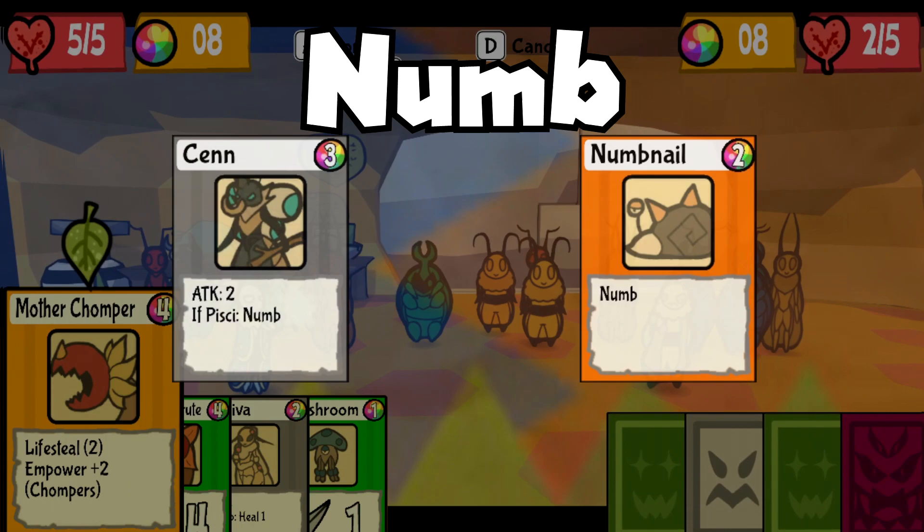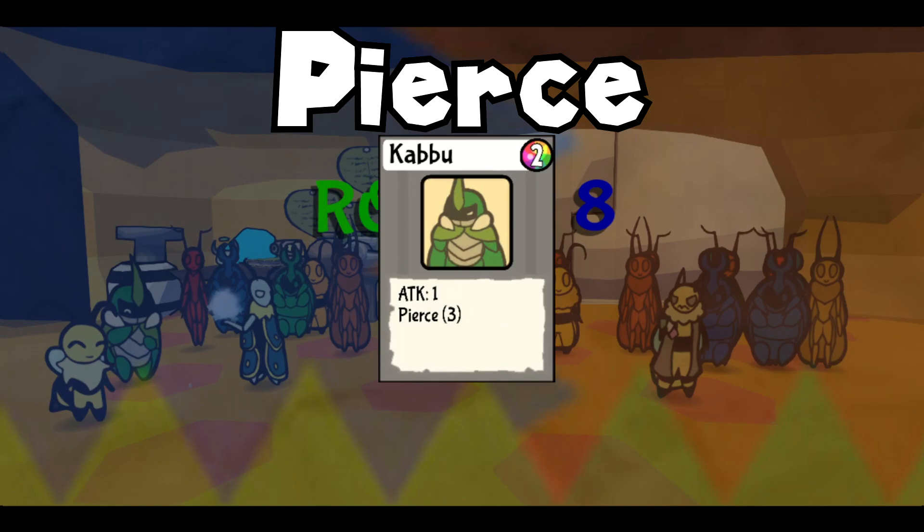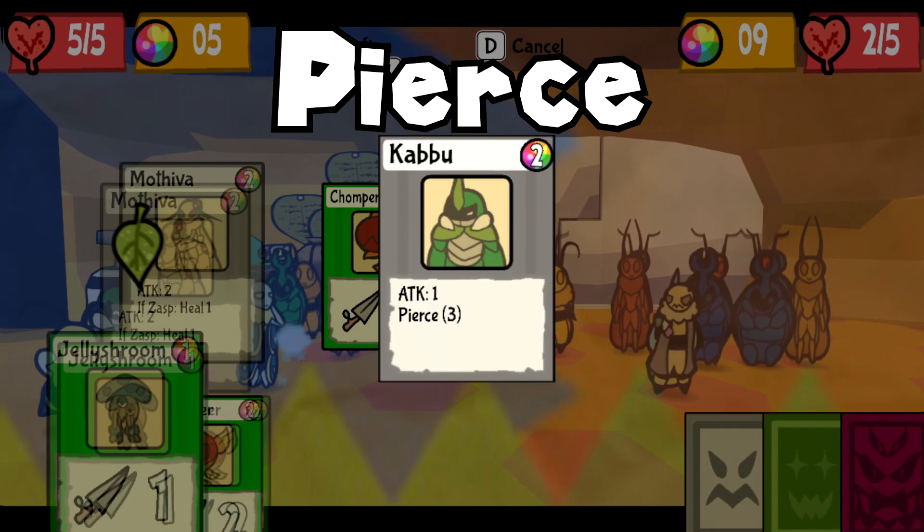Up next is Numb. If played, the first most attacker card played by your opponent is disabled. This effect only targets attacker cards. Pierce exists as an effect to counter defense. The value of Pierce cancels out the defense of your opponent — so if your opponent has a defense of 5 and you play Kabu, his 3 Pierce reduces your foe's defense to 2.